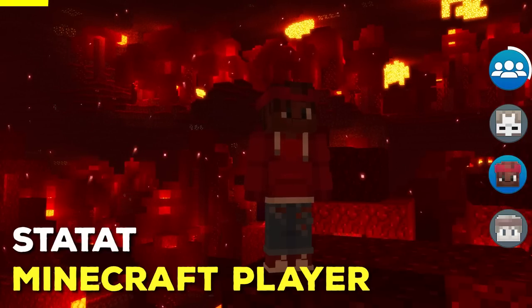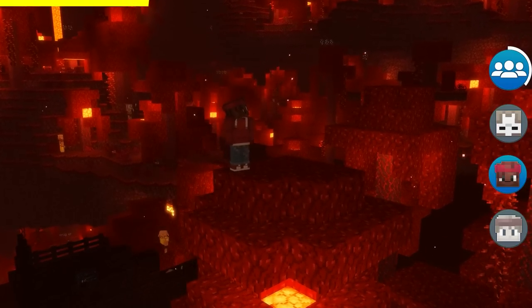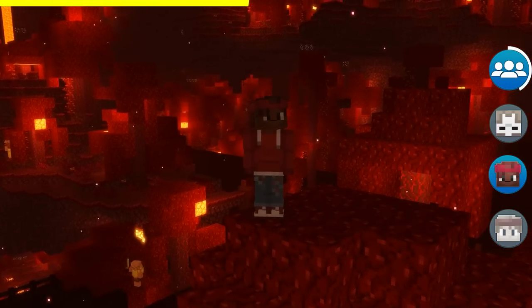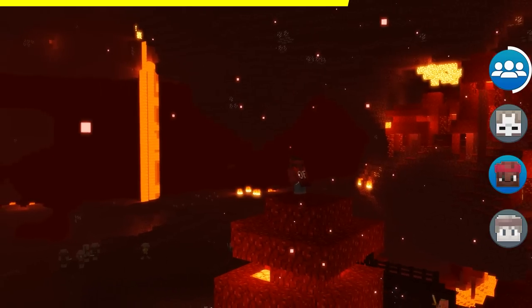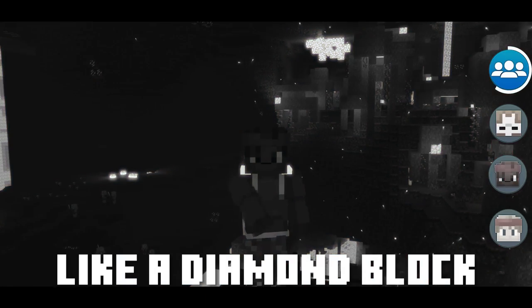The nether reactor core was used for simulating the nether in a chunk, because most phones didn't have enough power to run the nether — so they couldn't have the whole nether dimension on mobile. But as for building, the nether reactor core was one of those blocks that you think is cool to flex, but it doesn't actually look that good — like a diamond block, you know?